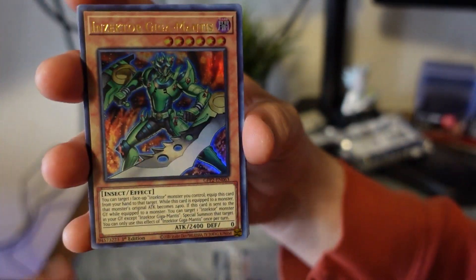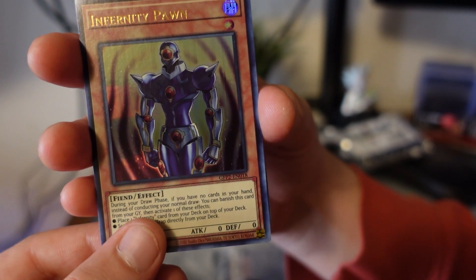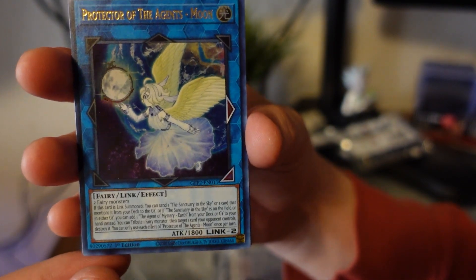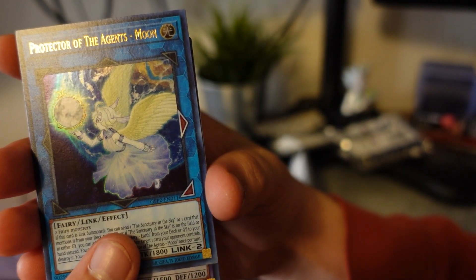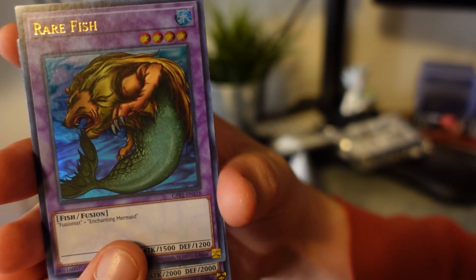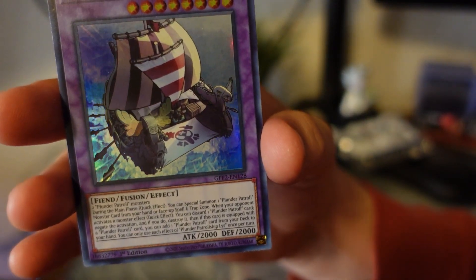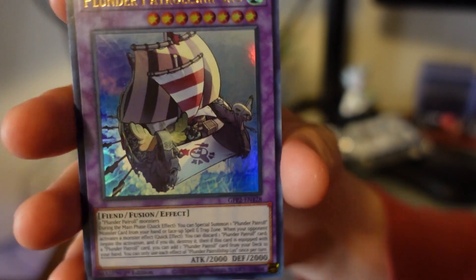Second to last pack, here we go. Protector of the Agent's Moon — that's crazy, with the little holographic in it. 1500 attack. The rare fish fusion monster — 2000 attack, 200 defense. That looks like Blue-Eyes Baby Dragon's attack type right there. Plunder patrol — we got the plunder patrol ship out here. We got the whole plunder gang. I'm playing plunders out here, playing for the keeps.